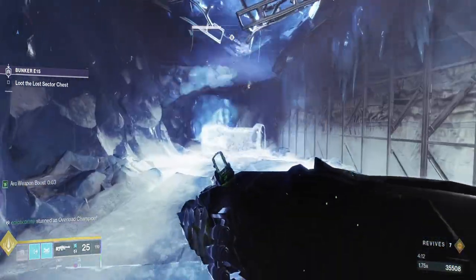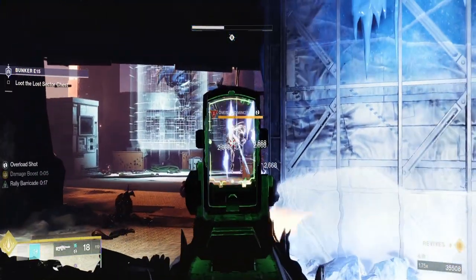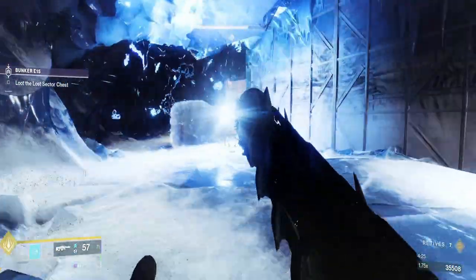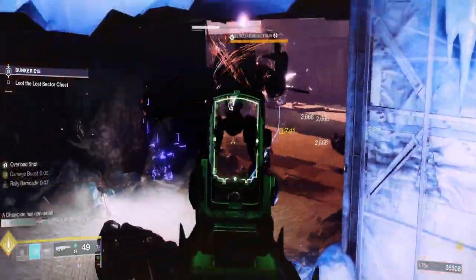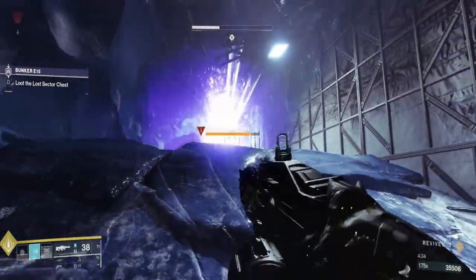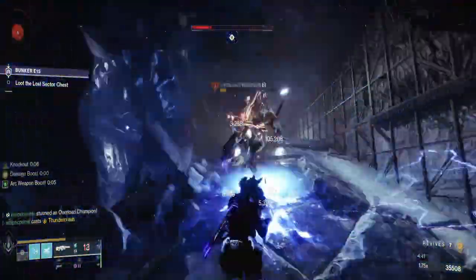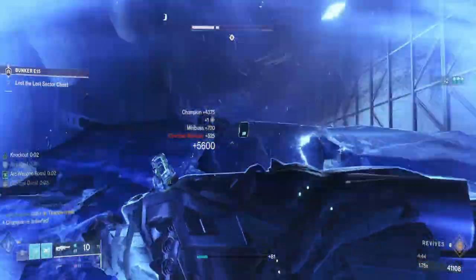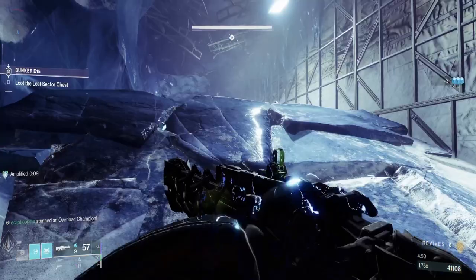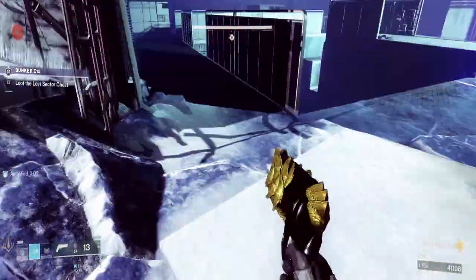Now we're going to have the Overload Champion — you got stunned, good. I would usually rocket into the second or third one, but with the boss being there it might be really bad and I'm going to run away. I didn't want to be on the ground because they can hit you a little easier there — there's splash damage. I'll try to go in the air when possible. Let's see if I can keep this guy stunned and not take as much damage.